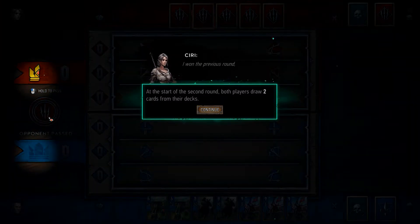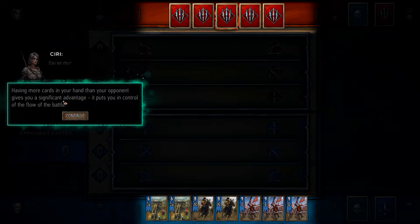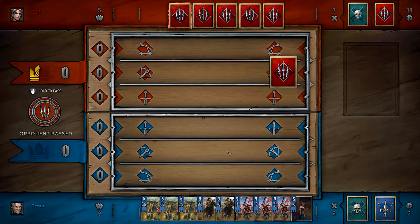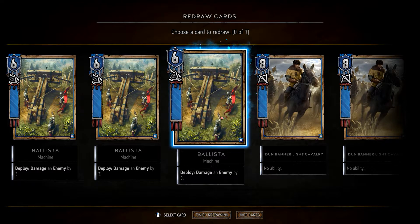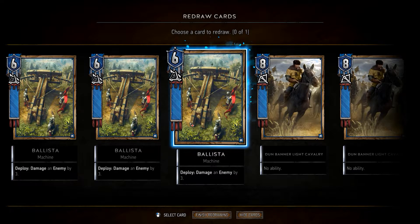Starting round — I won the previous round so I go first in this one, drawing two cards from the deck. The winner gets to choose first. Seems I've gained the upper hand — you've more cards than I. True, but you know me, I'll not go down without a fight. Choosing a card to redraw — these are the siege cards.